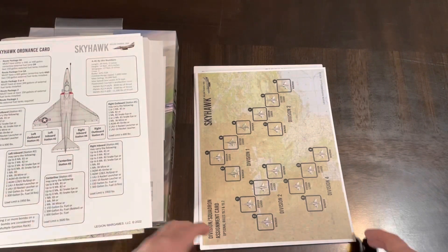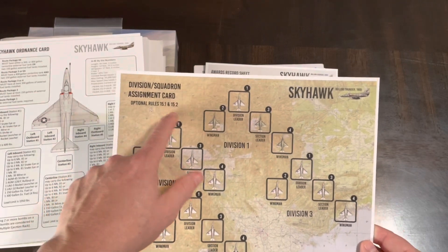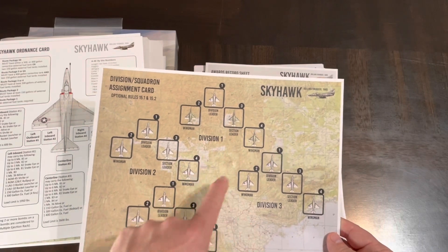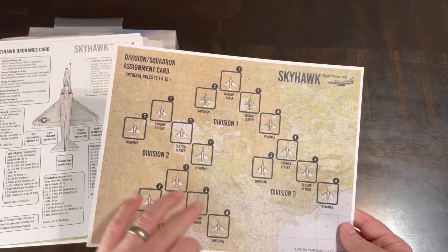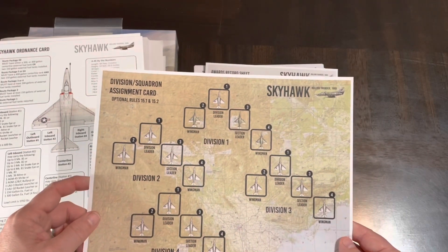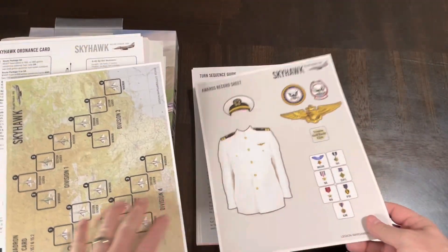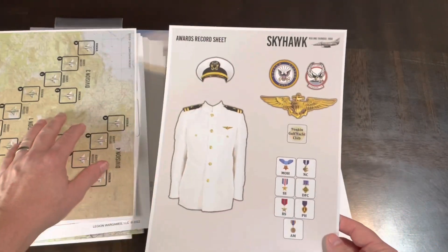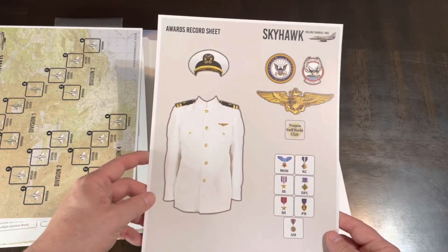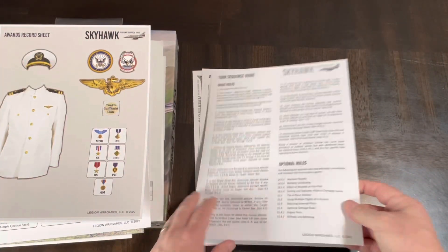This card over here deals with the optional rules — handling wings or divisions one through four, keeping track of multiple planes, with division leaders and wingmen. These are a little thicker stock. Then there's where you put your medals and keep track of your pilot's experience over time — a little thicker card stock.